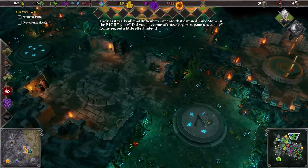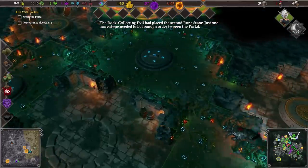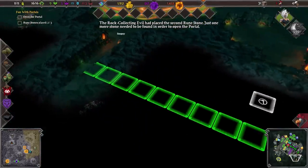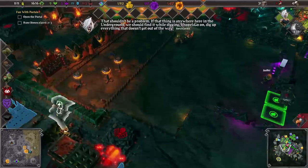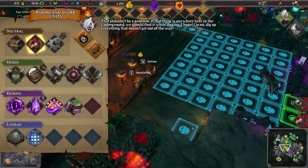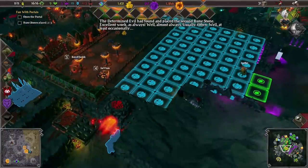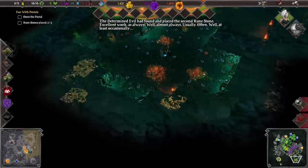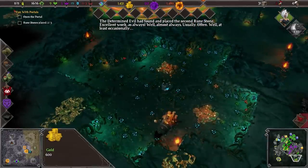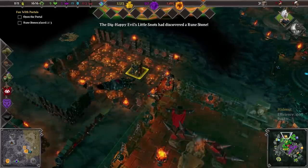Is it really all that difficult to just drop that runestone in... The rock collection evil had placed the second runestone — just one more stone needed to be found in order to open the portal. I'm fairly certain where it is. If that thing is anywhere here in the underground we should find it while digging. The determined evil had found and placed the second runestone. Excellent work as always — well, almost always.